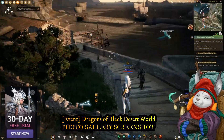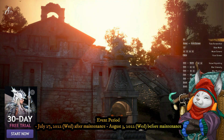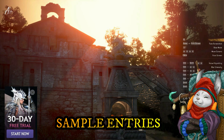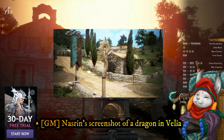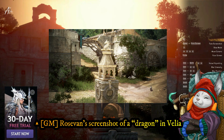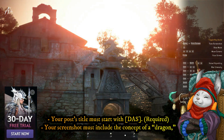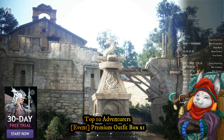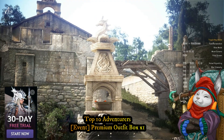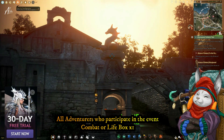You can submit your entry on the photo gallery starting today, July 27, until August 3 before maintenance. GM Nasrin and GM Rose Van already uploaded sample screenshots of what to expect from us adventurers. Your post title must start with DAS and your screenshot must include the concept of a dragon. The top 10 adventurers will get a premium outfit box, and all adventurers who participate will get a combat or life unbox.